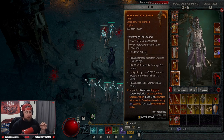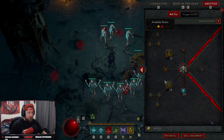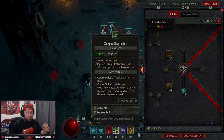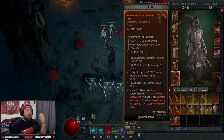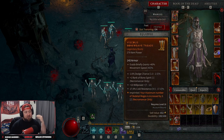Now there are some key items you'll need for the build. The main one: Blood Mist triggers Corpse Explosion on surrounding corpses, and when Blood Mist detonates a corpse its cooldown is reduced by almost three seconds. The reason we took Corpse Explosion is because when Blood Mist triggers it, all the bonuses we have from Corpse Explosion activate — that's what makes this build absolutely insane. This is the main legendary aspect you need.